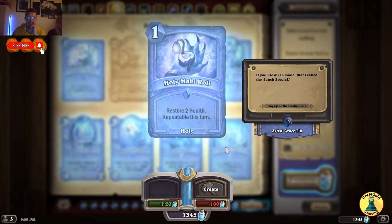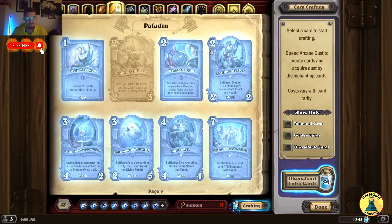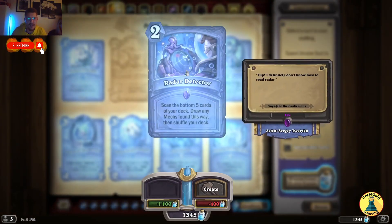Now we're on Paladin. Holy Mackerel Roll — restore 2 health, repeatable this turn. Kotori Lightblade — after you cast a holy spell on this, cast it again on another friendly minion. So buy 2 minions, 1 spell and both get the buff — sounds awesome.